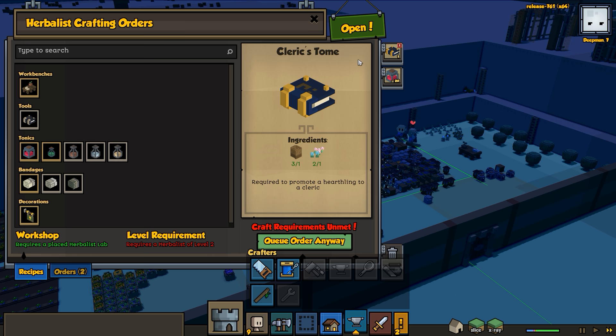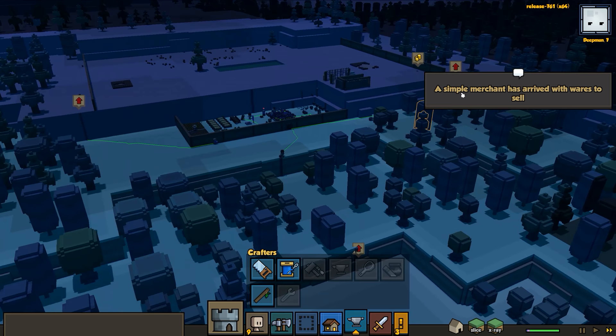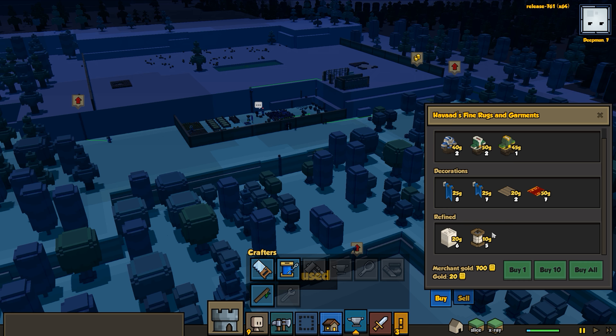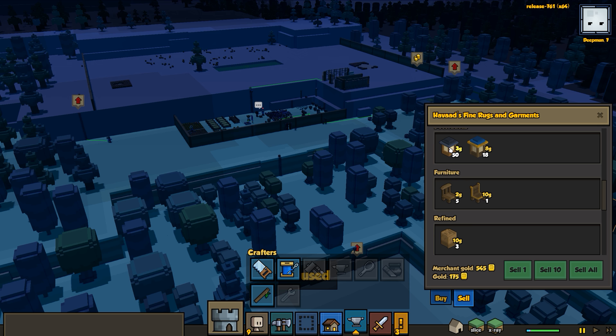Our herbalist is still not level two. We're gonna have to build some extra potions - an extra 20 potions - because as soon as this character becomes a cleric she won't be able to build any more potions anyway. Oh perfect, we've got a trader so we can actually sell a whole bunch of lanterns because we're in the lantern business right now. We've got fine wall lanterns, fine garden lanterns. We're gonna sell everything here so we can make that extra gold.